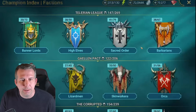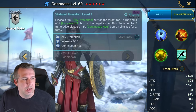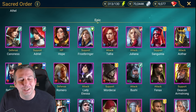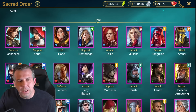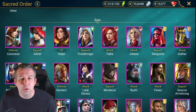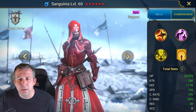Sacred Order then. Canoness: pretty trash. Adriel: trash. Hope she gets better in the future. Frostbringer: actually useful in Sintranos against Amius, outside of that pretty trash. Talia: just a damage dealer, hits hard but not that useful. Juliana: good for early to mid game clan boss, good for early to mid game Dragon, actually does quite a lot of clan boss damage - I use her in my free to play right now.